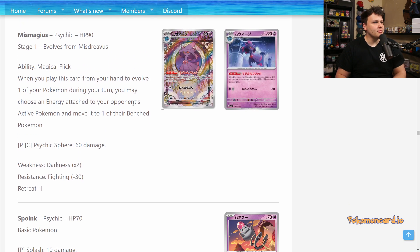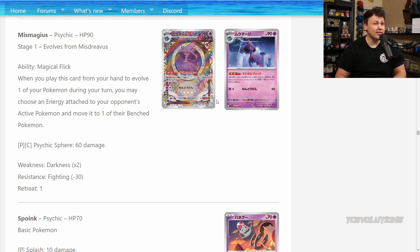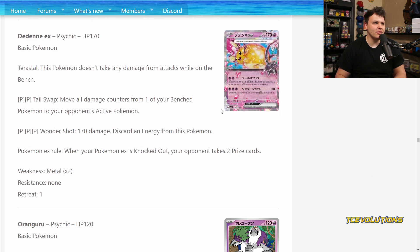Moving along, we've got the Mismagius. When you play this card from your hand to evolve one of your Pokémon during your turn, you may choose an energy attached to your opponent's active Pokémon and move it to one of their bench Pokémon. Really cool ability on a Stage 1. With Scoop Up Net rotating, you don't have an efficient way to aggressively reuse this ability. It could be good if the top decks in the format don't have much energy acceleration, so you can be really disruptive controlling your opponent's energy. But Gardevoir EX accelerates energy, and I think we still have the Grass Welder Supporter. So committing a 3-3 or 2-2 line of Mismagius probably isn't going to be enough.